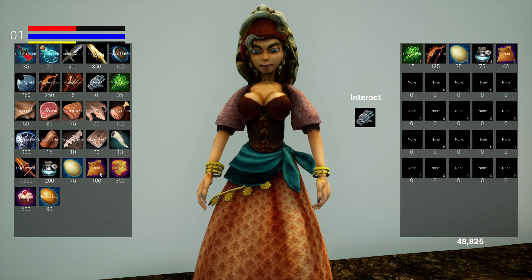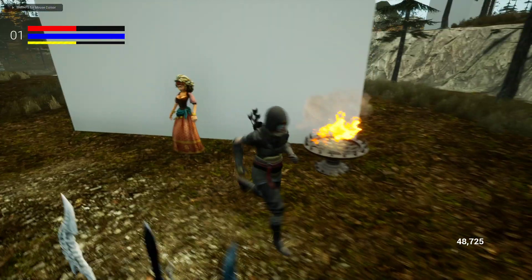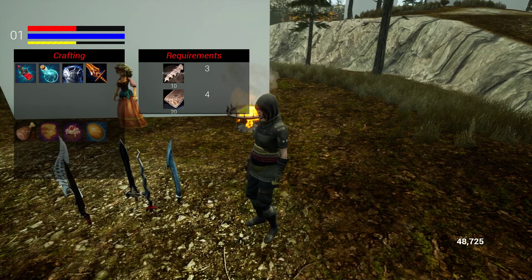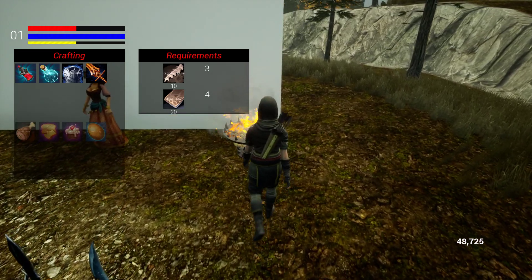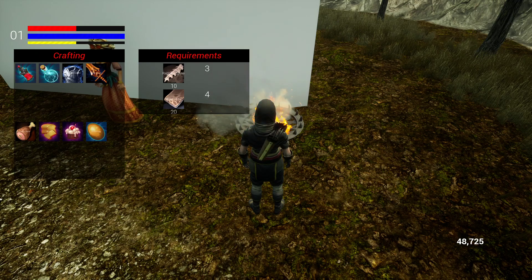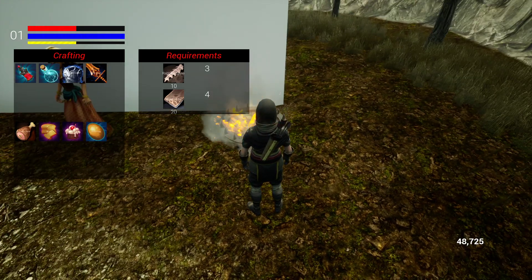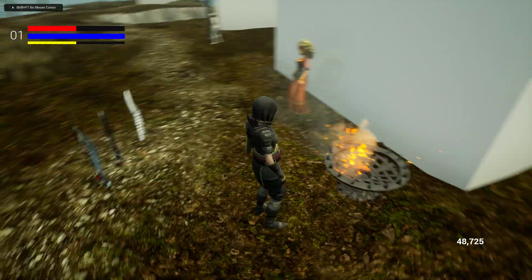Let's see: three milk, three flour... The crafting system — you'll notice those bottom ones are grayed out. For the cake I need three eggs, one milk, one flour, but it's not because I don't have the items — it's because I need to be near a fire pit. We'll be able to set a crafting system up that requires you to be at a workbench, a blacksmithing station, whatever you want it to be. But my quest that I'm about to do is going to need three cakes, so now I have that.